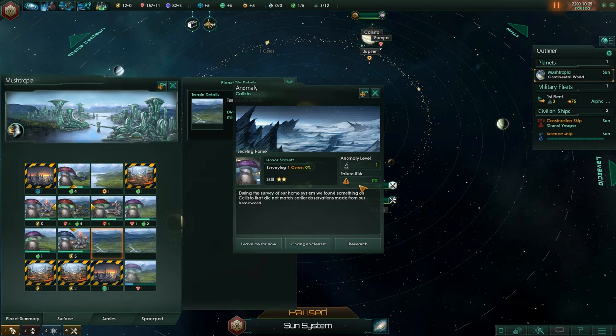During the survey of our home system, we found something on Callisto that did not match earlier observations made from our home world. We can leave it, change scientist, or research it. Well, we're going to research it because I want to.